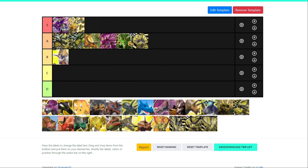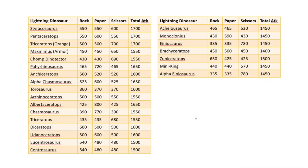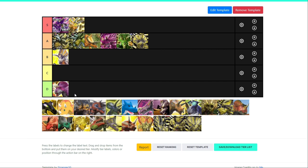Now for Zuniceratops — the purple sheep of the lightning dinosaurs. It has lucky seven type, so if you hit the button on seven you get a technique boost. Its crit is rock, which definitely hurts it. Unlike other lightning dinosaurs, it does quite a bit more crit damage than its other two moves. It does have high attack for a 1000 strength dinosaur — the most total attack. But the fact that its crit is rock seriously hurts it. I'd probably say it's the worst lightning dinosaur, so I'm going to put it in D tier.